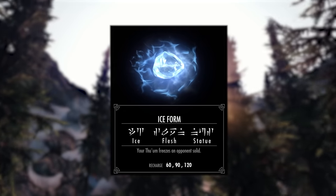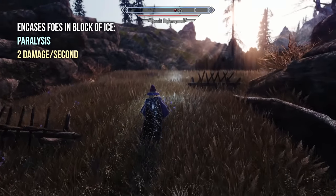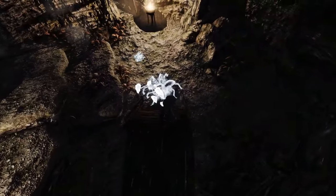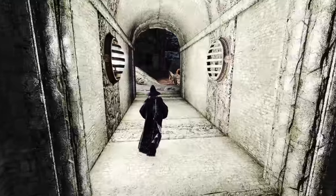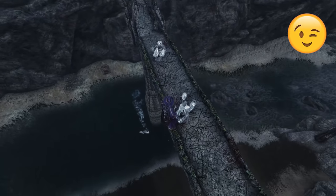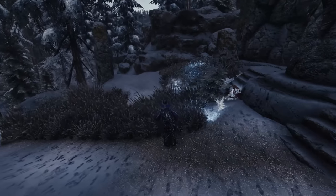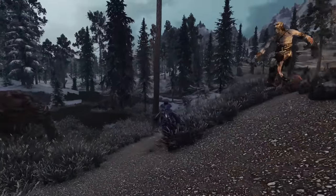Number 11: Ice Form. Ice Form encases foes in a solid block of ice, which renders them completely immobile for 60 seconds. Damage is also dealt to the target over time, but if the enemy is hit when frozen they can break free. The area of effect is also rather narrow, but multiple enemies can be struck if standing side by side, or immediately in front or behind each other — so if you've got a group of enemies all clustered together, this is a great icebreaker. Additionally, frozen enemies tend to fall over due to their loss of balance, and like Cyclone, this gives you the perfect opportunity to swoop in and deal some damage, or if your health is at risk, it can provide you with a moment to flee the scene.